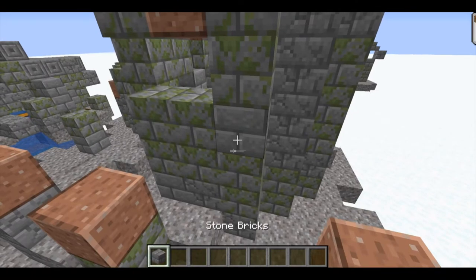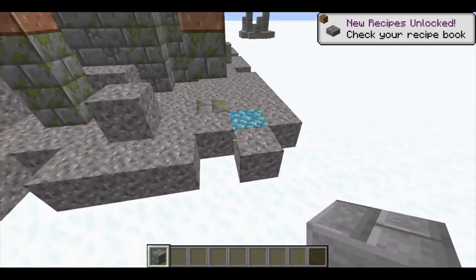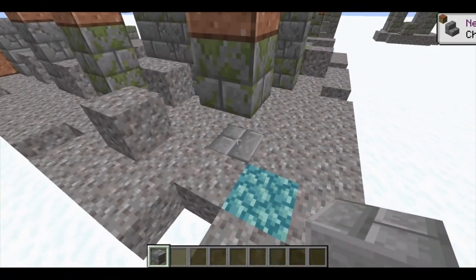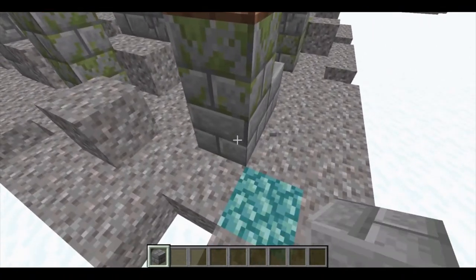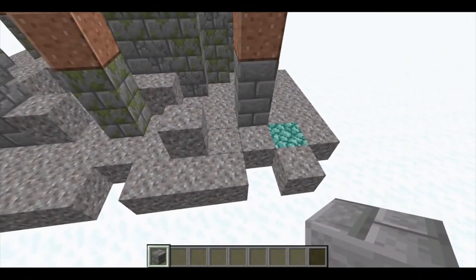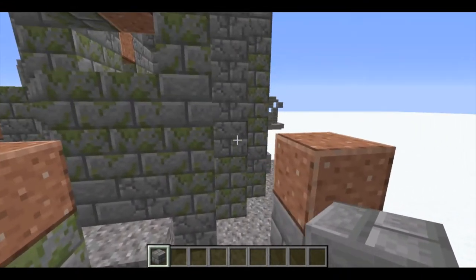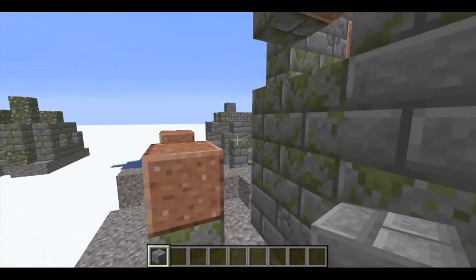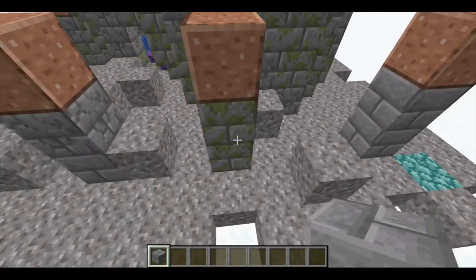Expanding on what I said before: as a counterpart to nether warts, warped warts would grow on soul soil. Given that the nether update seeks to make the nether more livable, using warped warts to make potions without access to overworld items supports this. This could be done in two ways. First, if brewing stands are updated to be crafted with blackstone, then hypothetically potions can be made using them — maybe using bottles from piglins. The problem is finding something to fill the bottle with.